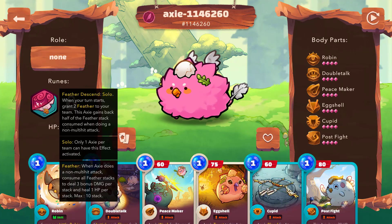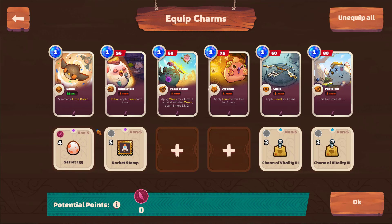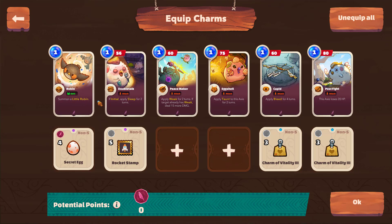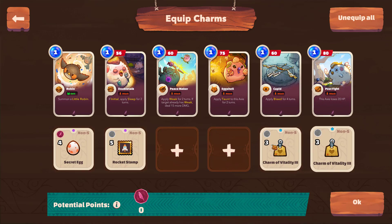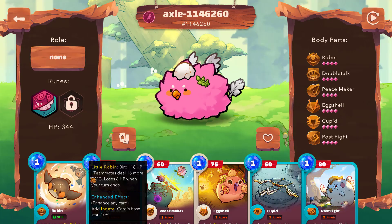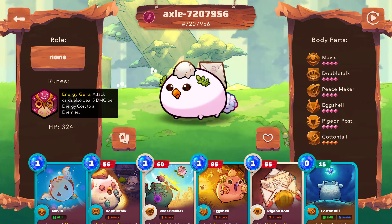For the quick breakdown of each Axie: I've got feather up front to add some damage across the board for all of my Axies. For my charms, I have secret egg to make sure I can play Robin straight out of the gate. We just had a change where you can no longer attack in turn one, and I think that's going to make for a very compelling case of putting innate cards on many movesets like this — where you can station yourself and prepare for battle with summons or buffs. Double talk needs rocket stamp or sun stamp to make sure you can target any Axie or their backline. Cupid is nice for the bleed, and I put some vitality on it too since it's up front and likely to get hit first.